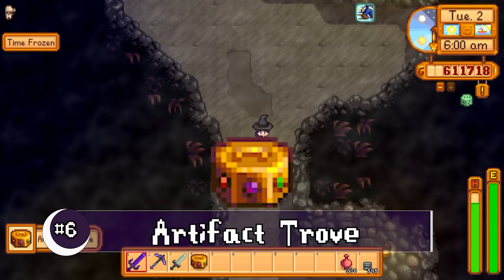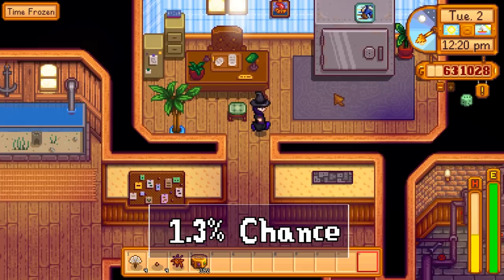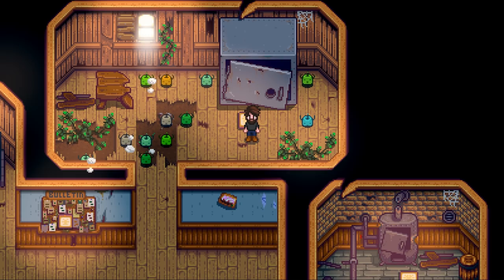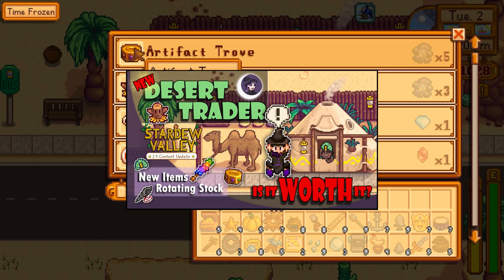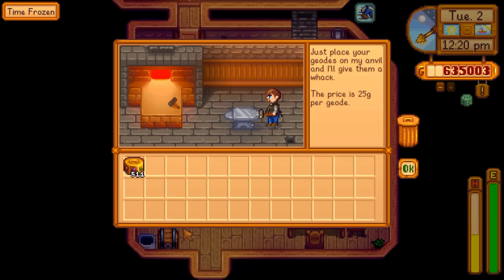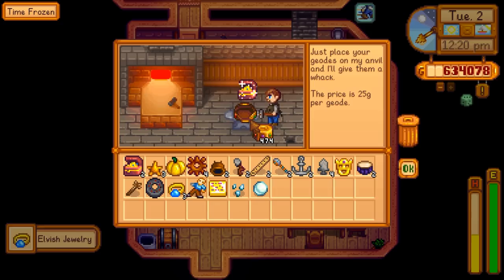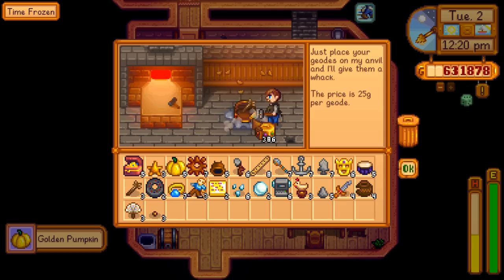Number 6, the Artifact Trove. This is another new item that can drop from the haunted skulls, and it is a fantastic new addition for those trying to complete the museum. There is a 1.3% chance you'll find them from these skulls, but only if you've completed the vault bundle. The only other place to get them is from the desert trader. There are 27 different items you can find inside the troves after cracking them open over at Clint's place. Getting an extra golden pumpkin is all I really wanted for that extra witch hat. The ancient seed is also found in these, as well as some other harder-to-find artifacts.